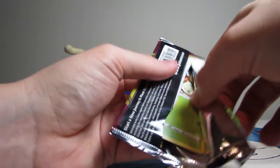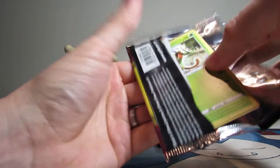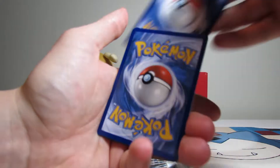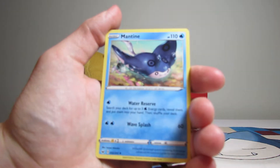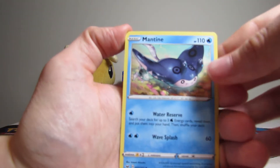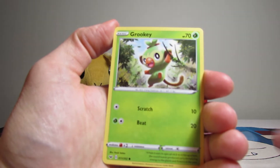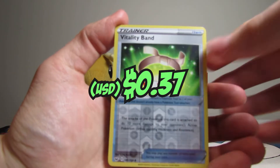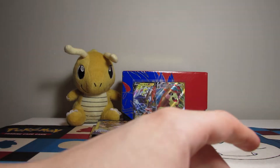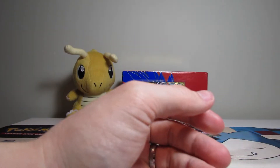Feel this pack — what's inside? Nobody knows. One to the front. Mantine, Grookey, and a Reverse Vitality Band. I'll take reverses over any commons.